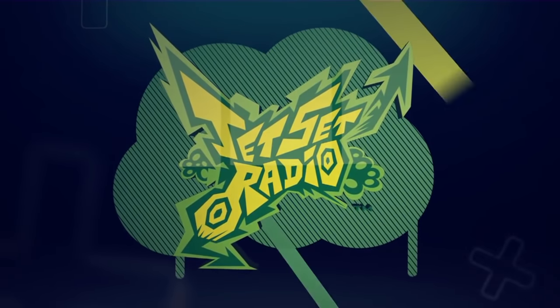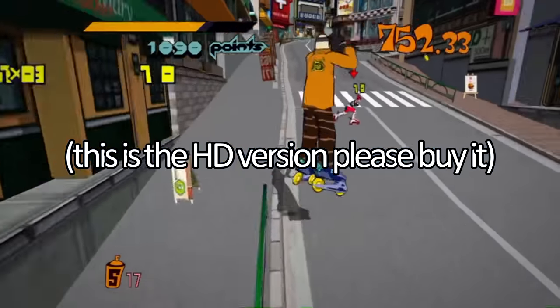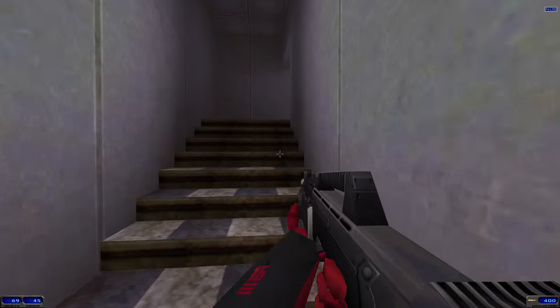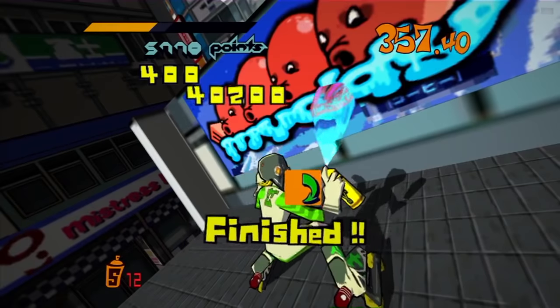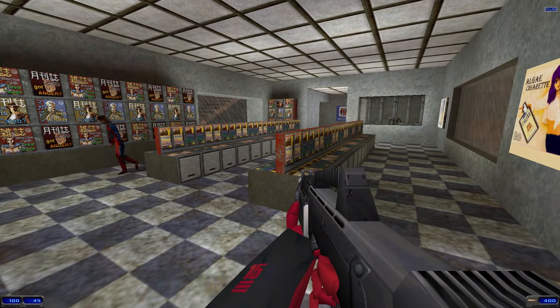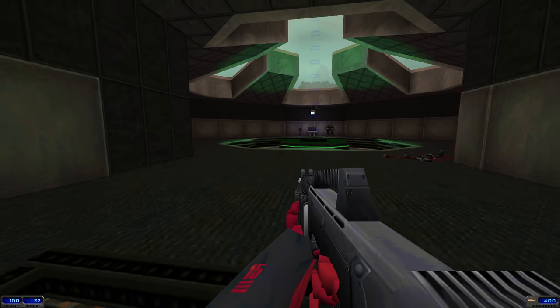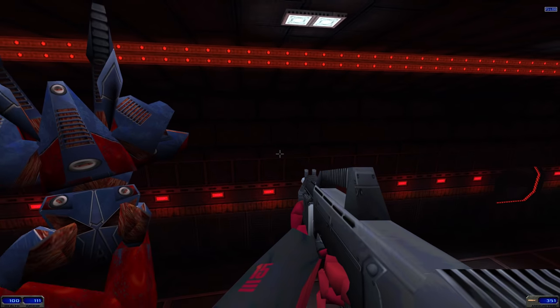When Jet Set Radio came out not too long after, it used the cel-shading technique, so instead of just having some styled effects, everything had a style to it. It's unfair to wish a game had a style that was still in development, but my eyes have been ruined by it. Robotech Battlecry ended up doing that and it looks fantastic. I keep thinking about this alternate reality where Shogo was the first cel-shaded game. As far as art style goes, there's good stuff here, but a lot you've seen before. It's the story and the gameplay where things get really interesting.